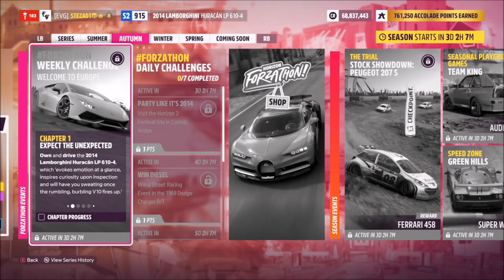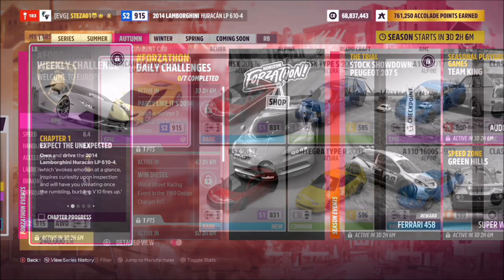Hello and welcome back to the channel. Today's Forzathon guide is called 'Welcome to Europe,' which requires you to use the 2014 Lamborghini Huracán LP610-4 to complete all of the challenges. This car was the main cover car for Forza Horizon 2.